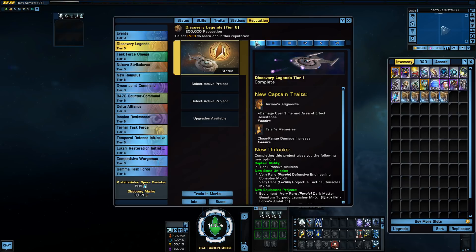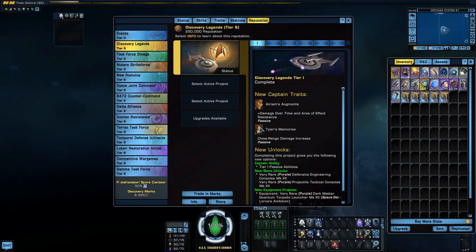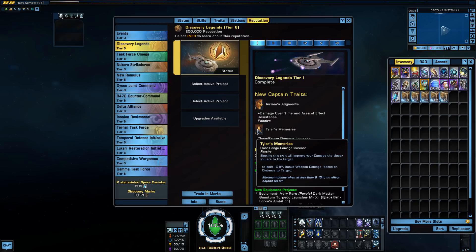So tier one — when you unlock that, you get the reputation traits of Arium's Augments, which provides damage over time resistance and area of effect resistance. And you get Tyler's Memories, which gives you some bonus weapon damage based on distance to target.